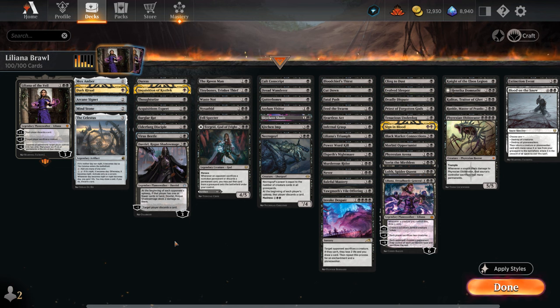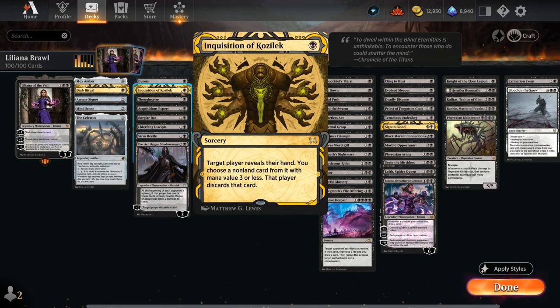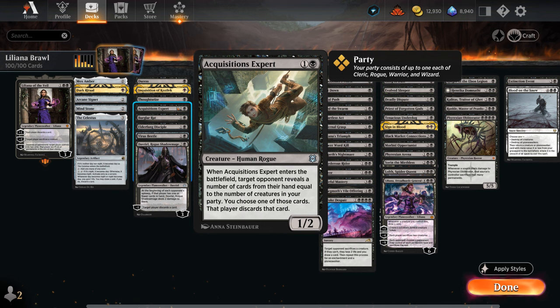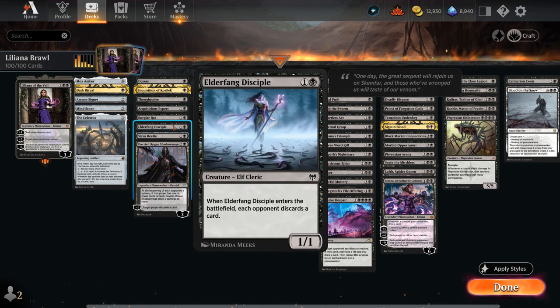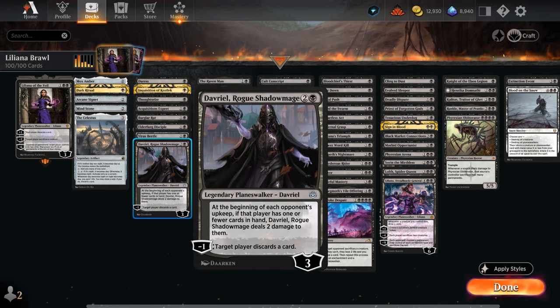The next section is additional discard effects, where we have Duress, Inquisition, and Thoughtseize as one-mana targeted discard effects, and then some creatures at two mana that when they enter make the opponent discard. Epidemic is the best one, and then Rat, Disciple, and Virusbeetle. Four seems like enough. Davriel can also make the opponent discard, and also acts as a payoff for having the opponent close to empty-handed as it will start dealing damage.